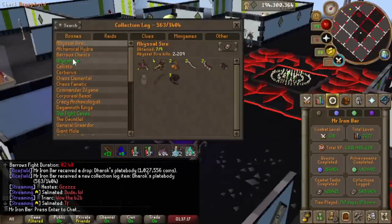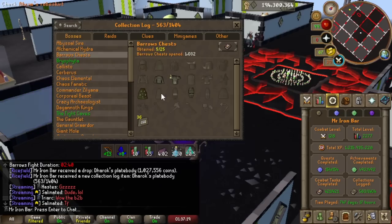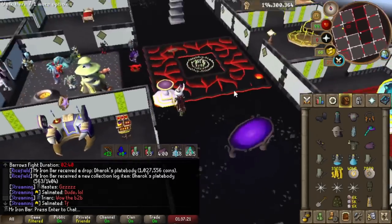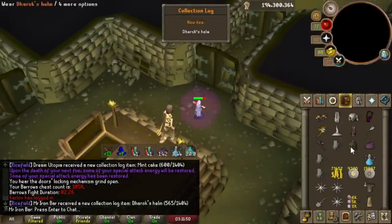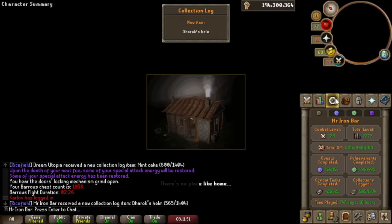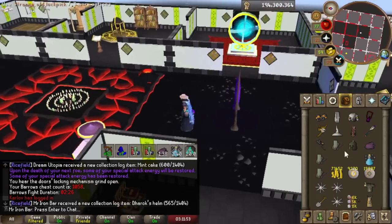Let's check out the Barrows log — look at that, it's starting to light up, starting to glow! Darrox Helm, new item — hell yeah, another new item. That's like number six unique today, holy crap.